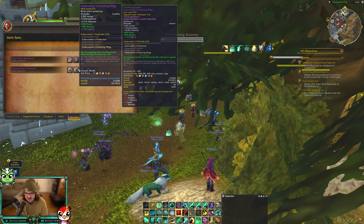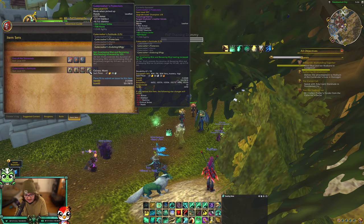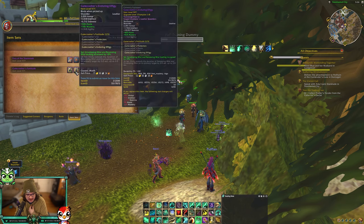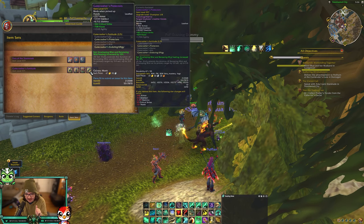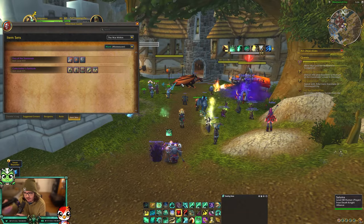Every single tier piece has crit except the shoulders. The helm is crit/vers, chest is crit/vers, gloves are crit/haste, and legs are crit/haste - it's rough. What I've been running is the shoulders for haste/mastery and the gloves for the high haste. For the other offset pieces I just go vers/mastery or haste/vers depending on which stat I need more.